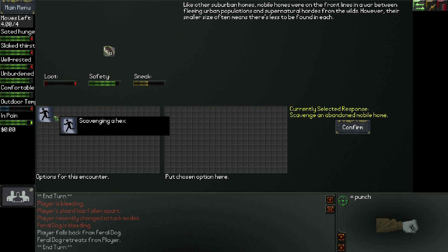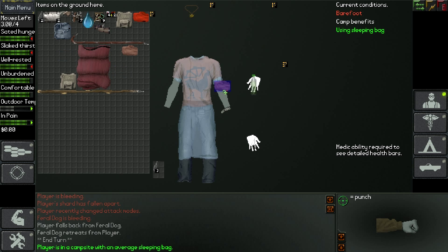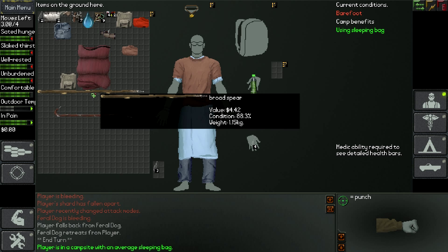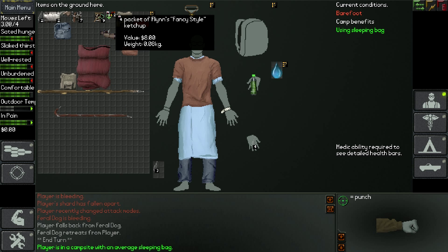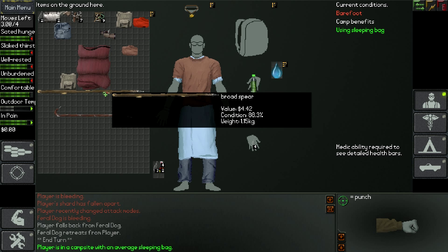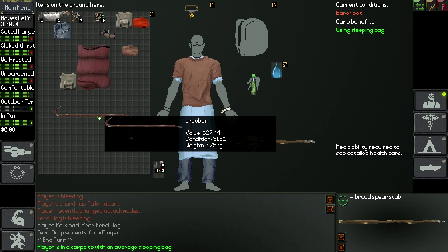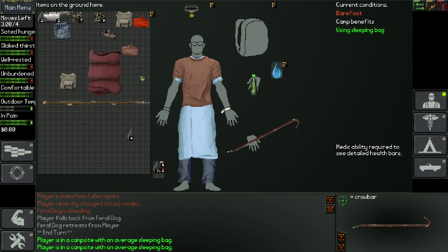We'll scavenge this last trailer here - oh, what a haul! A brown t-shirt - I think you can have two t-shirts on. Half a pair of binoculars, that's not really useful. A broad spear - holy shit! Although a crowbar might be better than a spear, because the crowbar can be used for scavenging, which is much better. There's also a sleeping bag - they're hard to find but we can't carry it with us right now, so we'll remember to come back here.